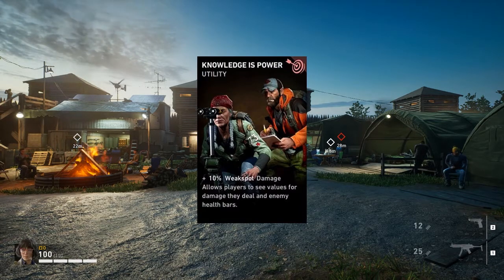Knowledge is Power. So basically what Knowledge is Power does is give 10% weak spot damage and allows players to see values for the damage they deal on enemy health bars. You're getting straight up free damage, especially weak spot damage. You're pretty much going for weak spots all the time anyway because that's where you're going to get the most damage, so another 10% on that is just huge.